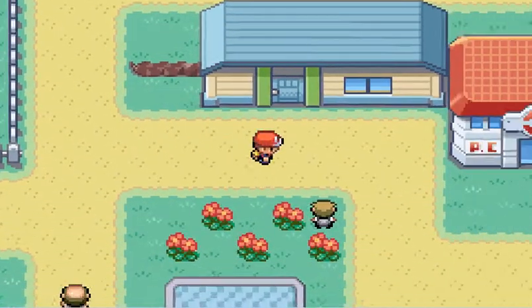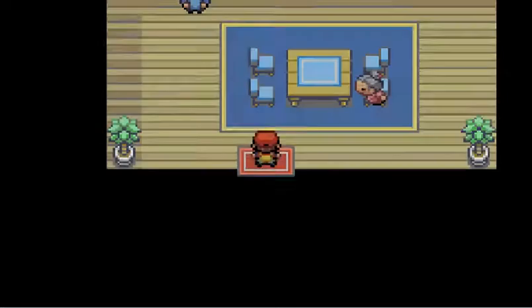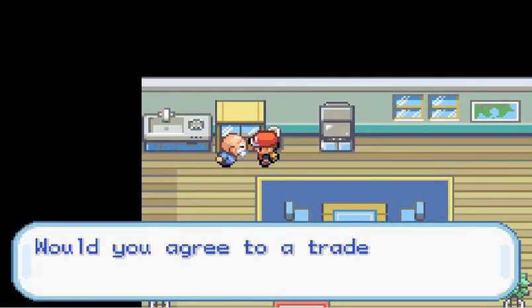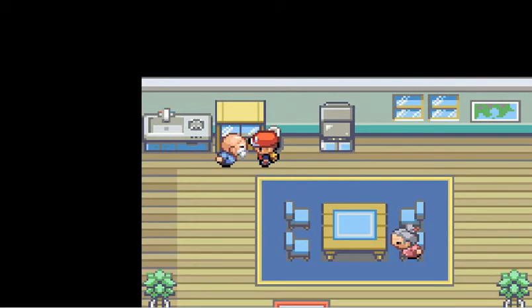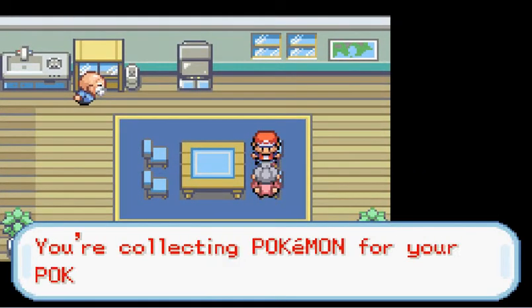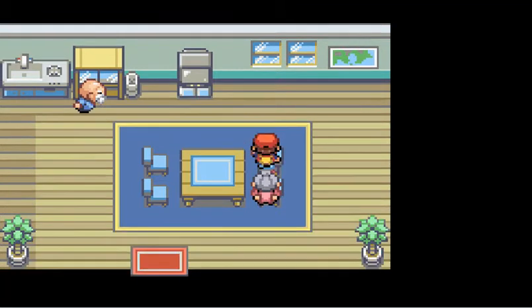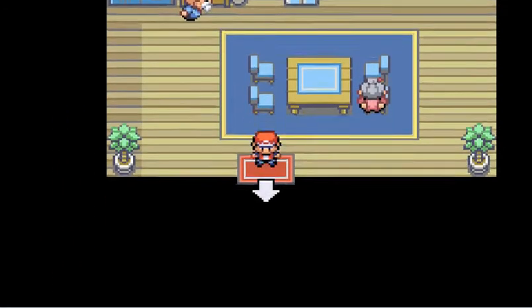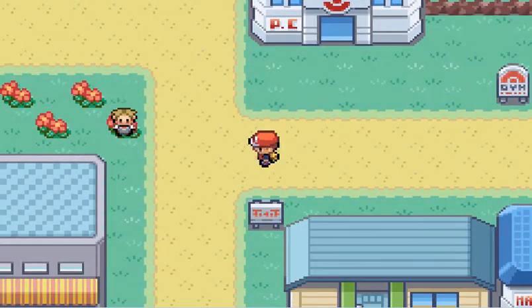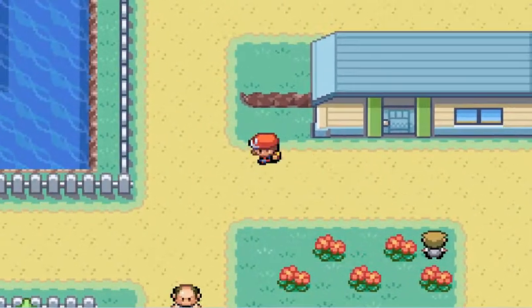This guy in this house wants to trade a Jynx for a Poliwhirl. Jynx is creepy looking and Poliwhirl is awesome, but this is the only place you can get a Jynx in the main game in Leaf Green. So if you want a Jynx, get a Poliwhirl somehow and trade it with that old guy.